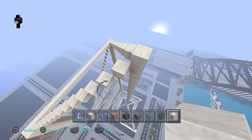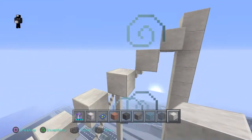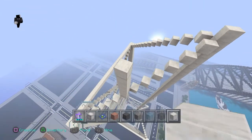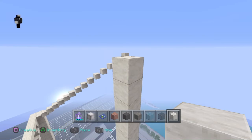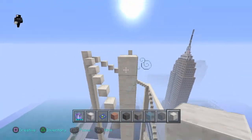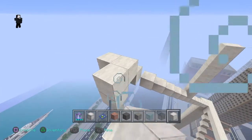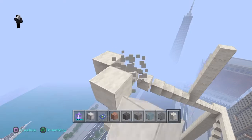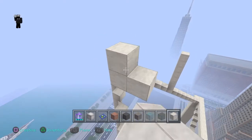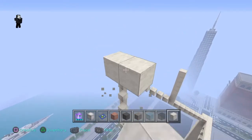Okay guys, so right here — this is the first block. You're going to go down 1, 2, 3, 4, 5, 6, and on the 7th block bring this up until it matches right there. Do the same on this side. And now right here, you're going to make it match up just like this, like you've been doing this whole entire X diagonal thing.